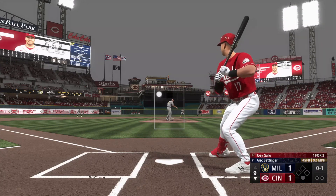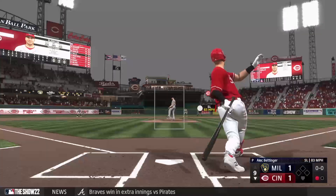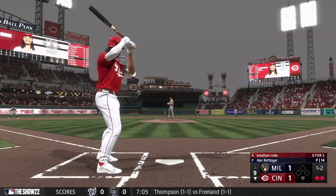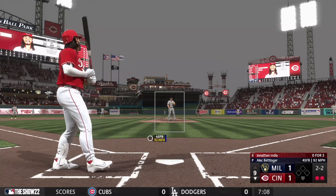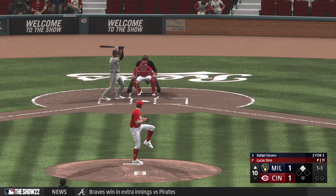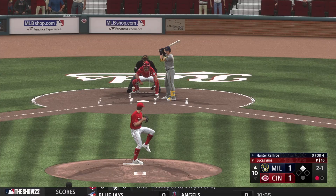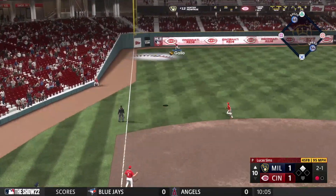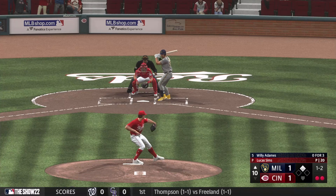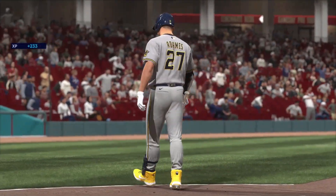Next game, bottom of the ninth, Joey Gallo up with no outs against Alec Bettinger — Milwaukee's closer has been very good and kept our hitters off. A slider gets Gallo waving. Moustakis swings and misses at the changeup low. Jonathan India, hitting lower in the lineup today, swings and misses on a check swing. Bettinger gets us into extra innings. In extras, Lucas Sims is in trying to shut the door — a slider gets Devers swinging, then a flyout to deep left. Two outs now, Cincinnati has a chance to take this to the bottom of the tenth.